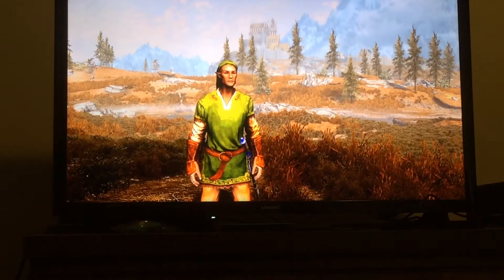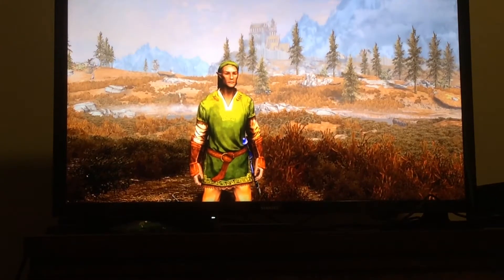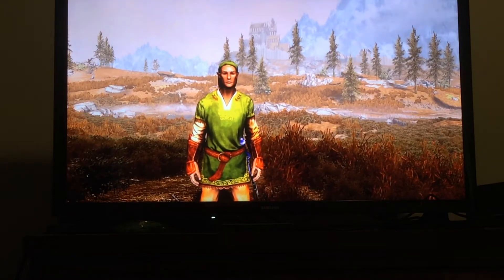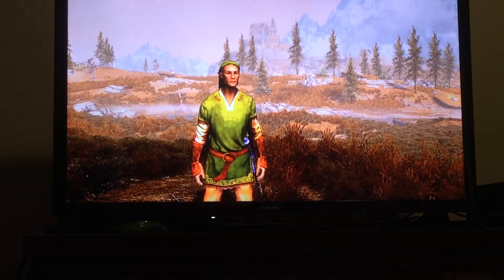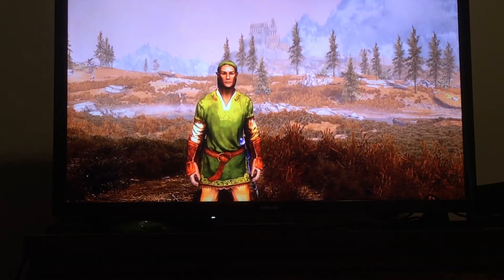Backstory on how he got to Skyrim: while exploring a dungeon, Link stumbled upon a portal. Link did not know where it went, so he decided not to enter it. He was about to leave when he was knocked into it by an enemy. When he got knocked into it, the portal shut and he found himself on a road. In front of him were soldiers clad in blue armor, and before he knew it, he was on a cart.